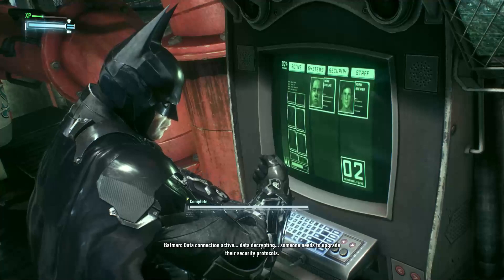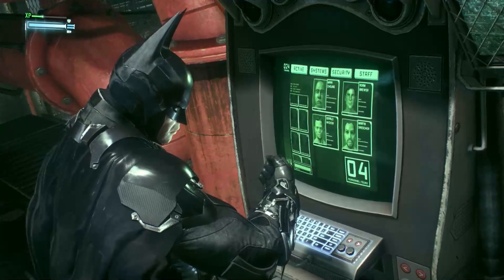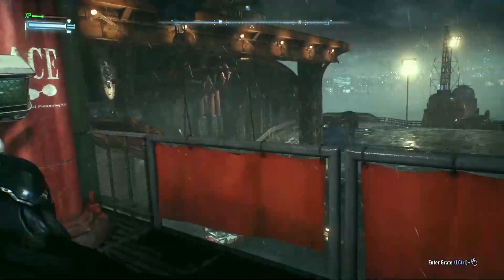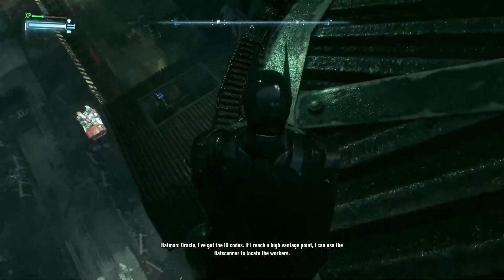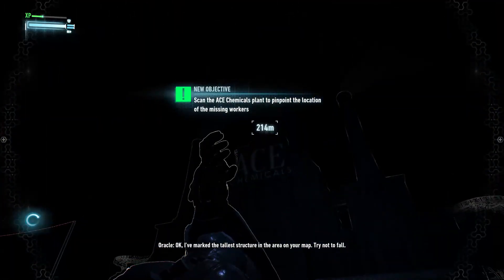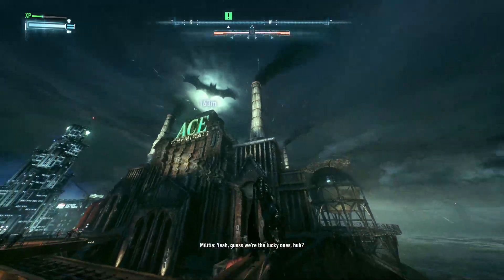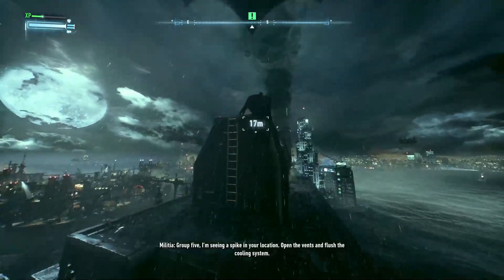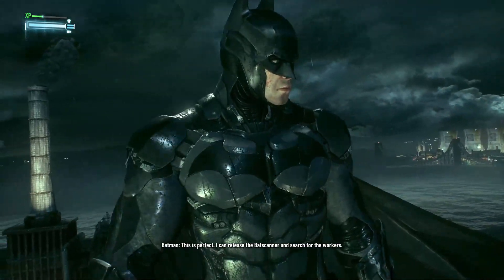Someone needs to upgrade their security protocols. Five people are inside. I've got the ID codes — if I reach a high vantage point I can use the bat scanner to locate the workers. Try not to fall. I feel sorry for the poor guys stuck underground for weeks. There's another pressure spike — tell someone to vent it. I can release the bat scanner and search for the workers.